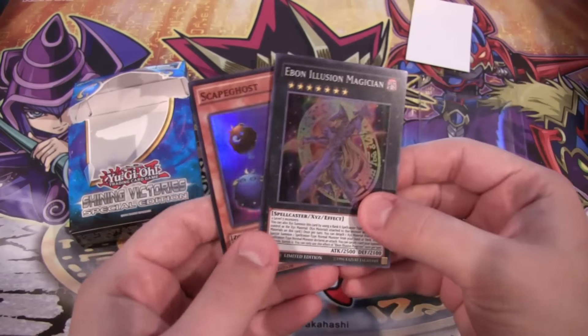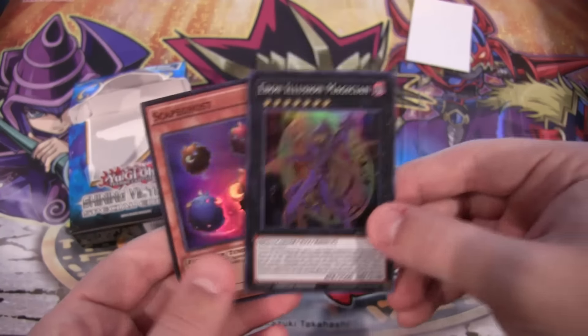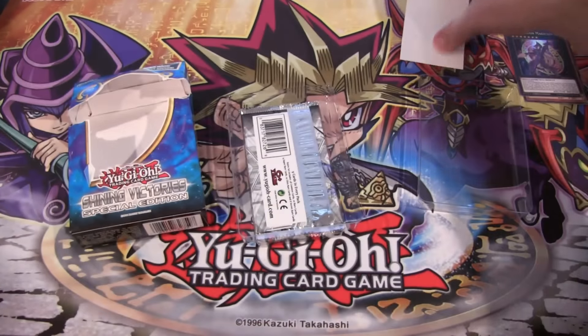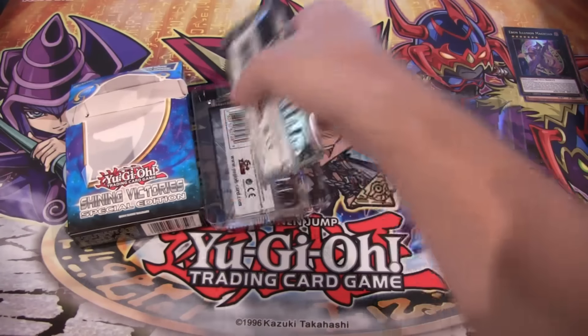Let's see — Scape Ghost, and we have Ebon Illusion Magician. Illusion Magician was a pain to get from my box. I don't know if it's been the same way for other people, so that's one of the better promos to get. Also one of the little white card inserts — put that over to the side.